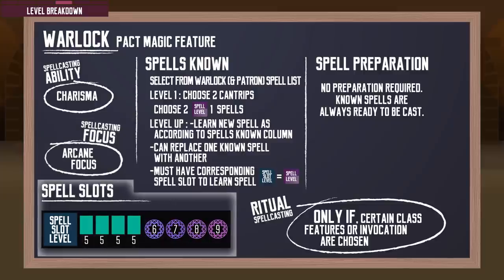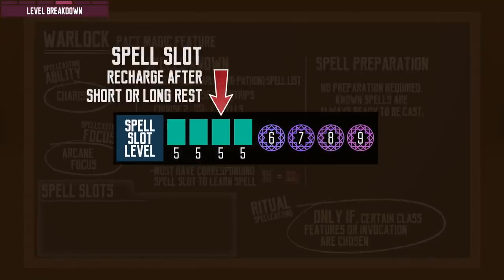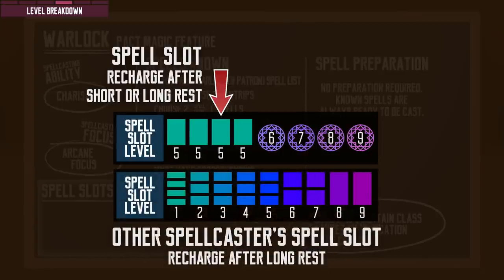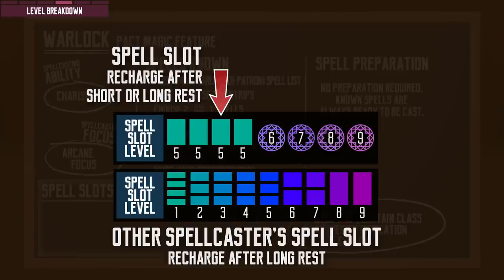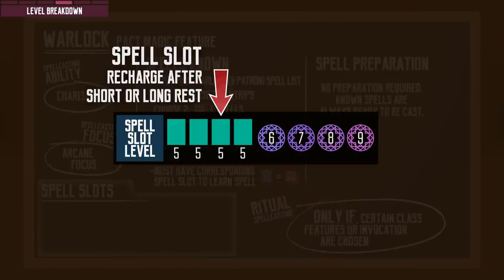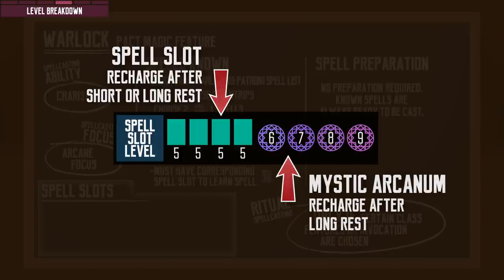Now let's look at their unique spell slots mechanic. Warlocks have a very small number of spell slots, but they get to fully recharge them after short rests, while other classes fully recharge after long rests. Other classes get spell slots of various spell levels as they level up, but Warlocks' spell slot level is uniform, determined by the class table. Even if they want to cast lower level spells, they will have to use their higher or equal level spell slots. The highest spell slot level they get is level 5, but they can cast level 6, 7, 8, or 9 spells once a day using their Mystic Arcanum, which is reusable after a long rest.